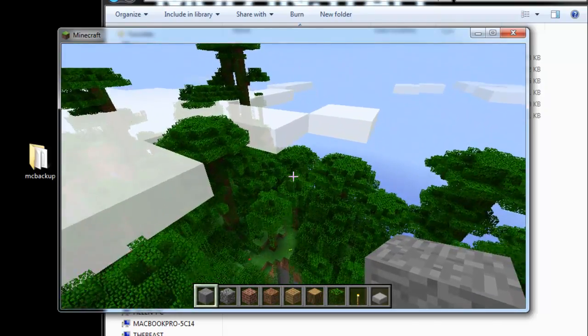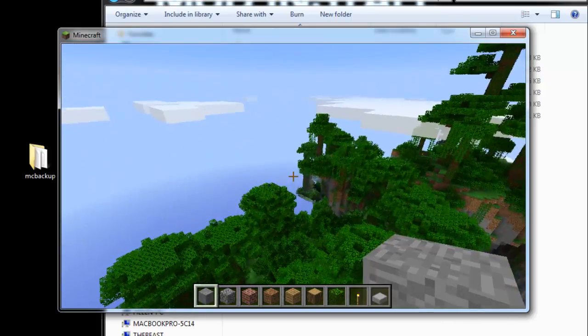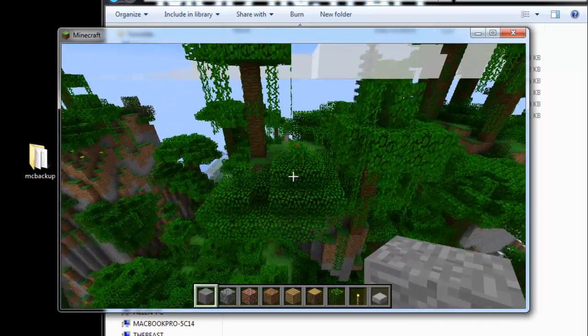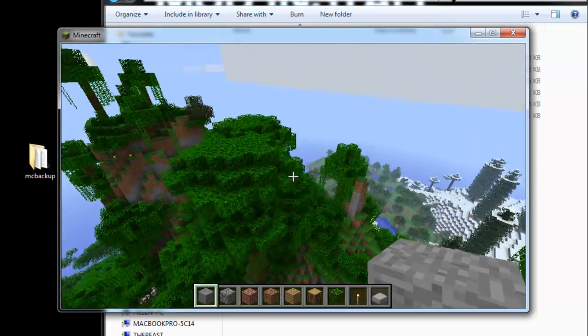And that's how to install the ExtraBiomesXL version that requires ModLoader and Forge. Wow, these jungle biomes are above the trees — that's crazy. The full mod review link by LittleEthan will be annotated on the screen and also down in the description below. This is cool.